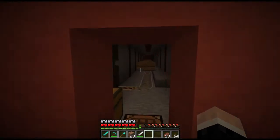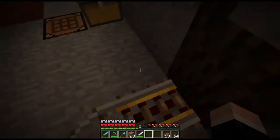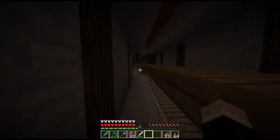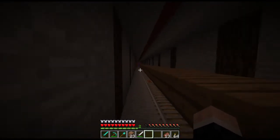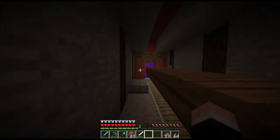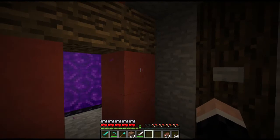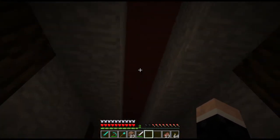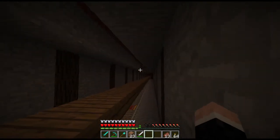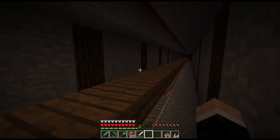I used red stained clay to kind of block it off and I have a couple of mine cart exits here. If you exit the one here you end up in this corner, which is a couple blocks away — not too bad. But if you do that on the other side you're basically screwed because you fall out — it ends right here and you drop somewhere outside the tunnel, which is not cool.